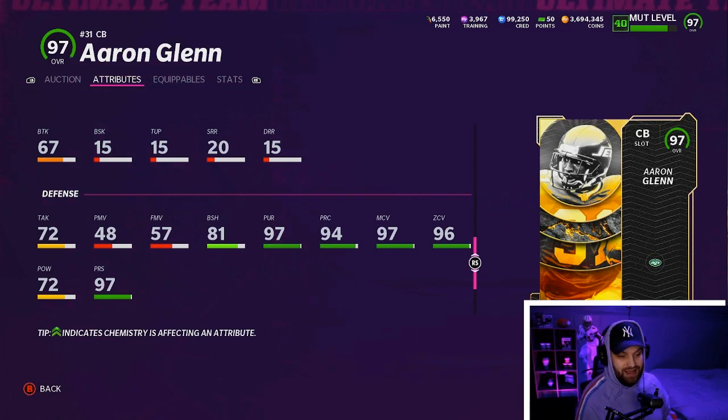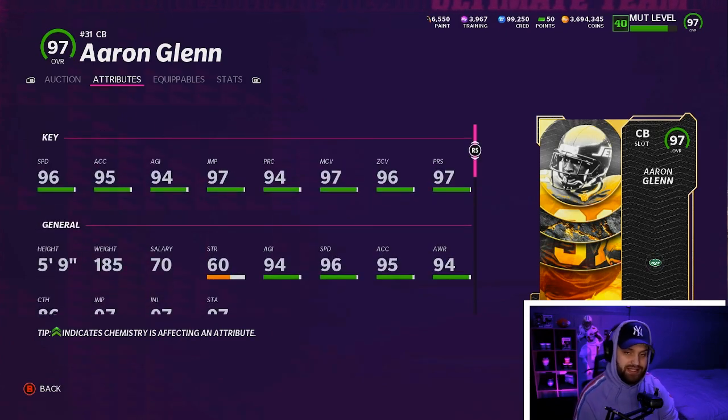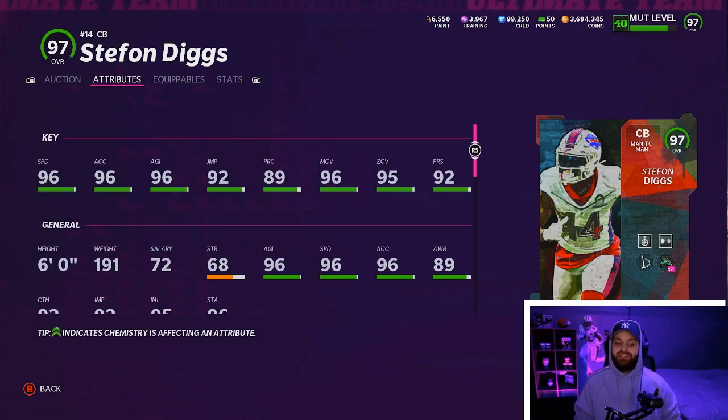There's only one guy on this list that's going to have above a 90 block shed, but yeah he's a good card — I would only play him in the slot though. Number 9, we actually have the out-of-position Stefon Diggs. There's going to be a lot of backyard ballers. I don't think any of them were on the list the last time we did it — that's how long it's been, like two and a half, almost three weeks since the last corners list.